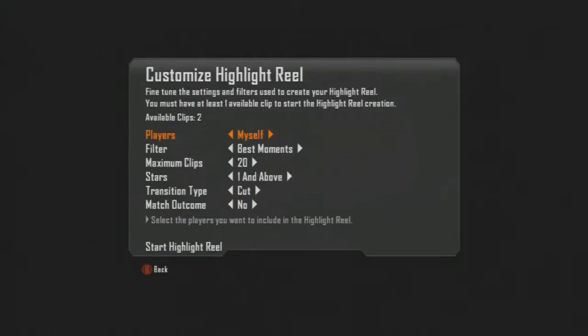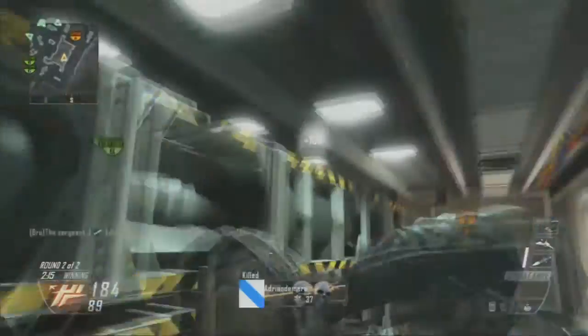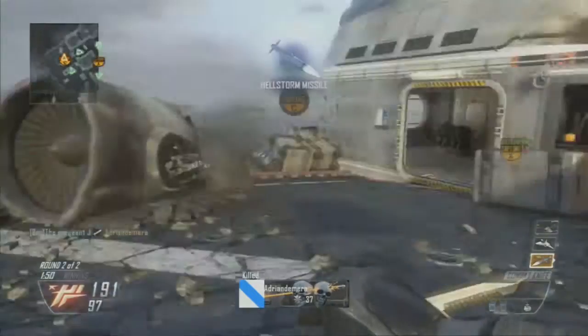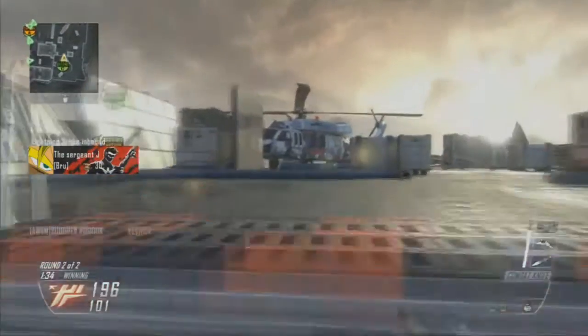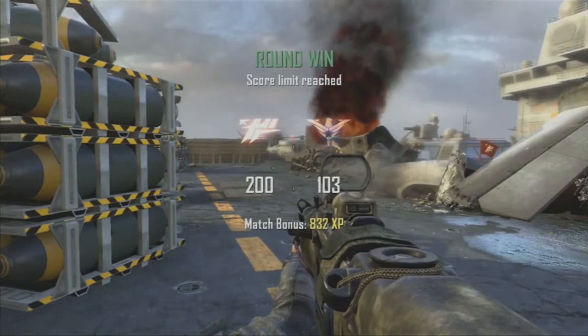At that point there was a host migration, so this is just the end of that game. Again, I'll go through customising a highlight reel just to remind you how it works — you can choose the players, filter out exactly what you want, set the match outcome, and then kick it off. This one starts off with an awesome melee spree from Sgt J, which must have wound the enemy up no end. He was suffering from the lag slightly there and he still managed to get all those in. And then some lovely Hellstorm and Lightning Strike cover. It shows the end of the game and the score, but what it hasn't shown me is everyone's individual score.